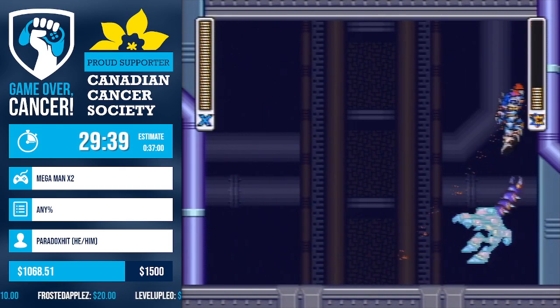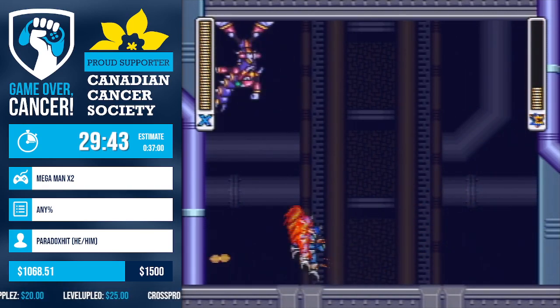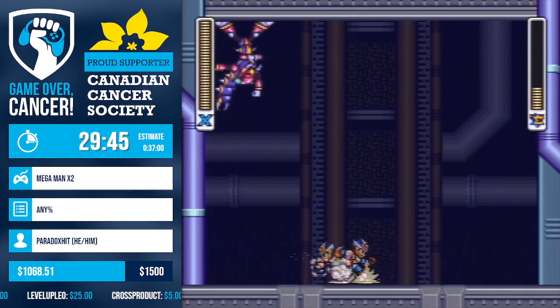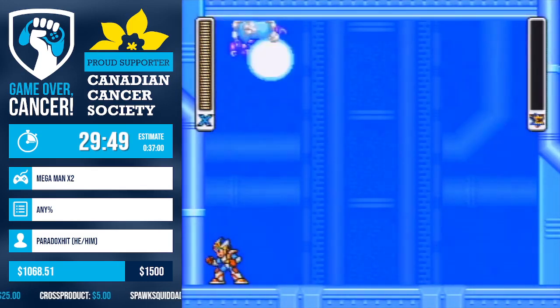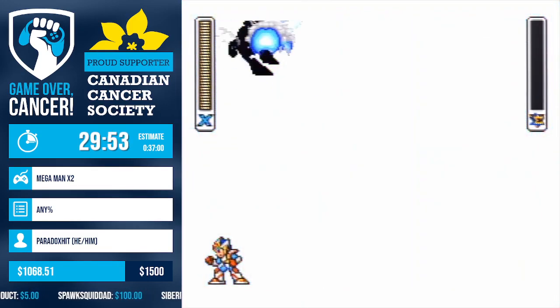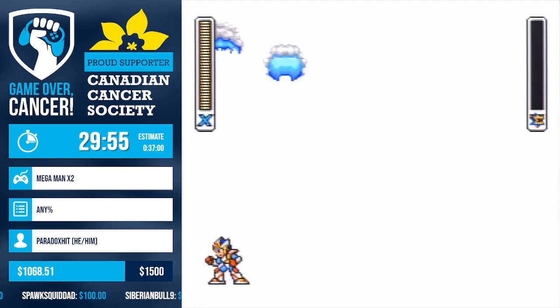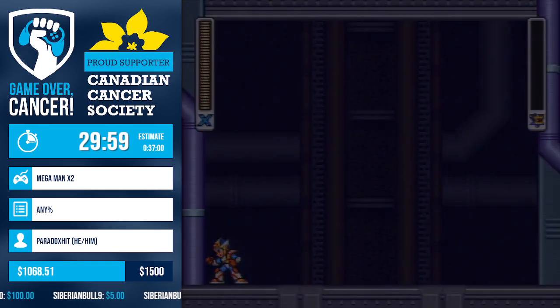Centipede Shoryuken — it didn't one-hit, but it did a lot of damage. There's the second hit. Sometimes it takes two Shoryukens if you accidentally aren't in the hitbox long enough. Stag Shoryuken — ironically, you do not want to go too fast on Stag Shoryu. If you Shoryuken at the very first moment the fight begins, you don't get the full damage off. It is a painful lesson to learn as a runner.